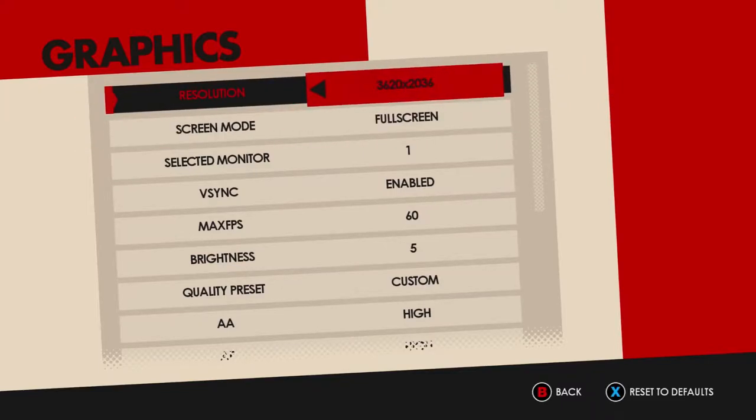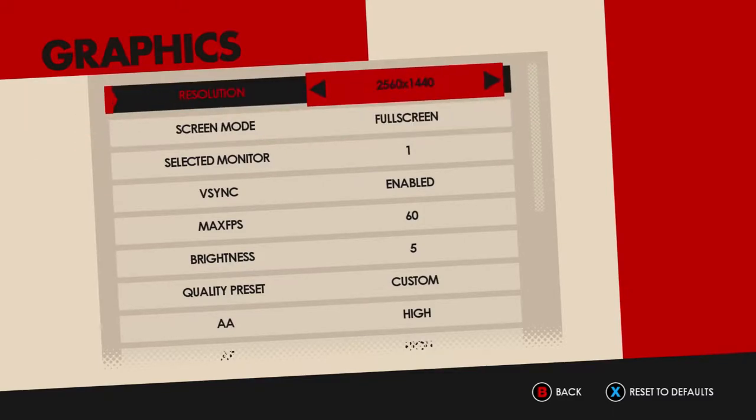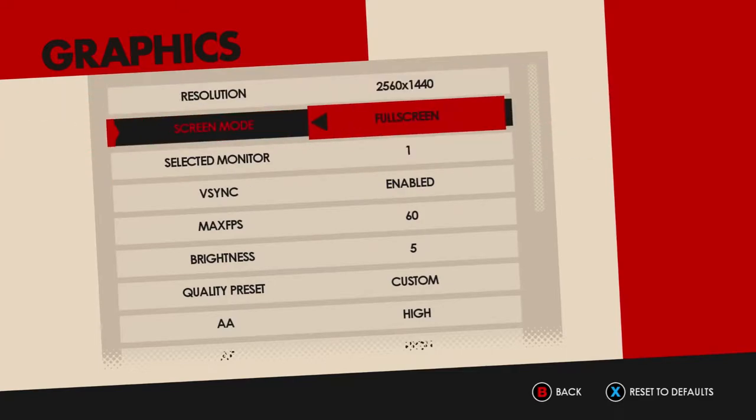This is where we'll run into some problems with graphics. You get resolution — it defaults to your max. I have DSR enabled, which means it selected my DSR resolution. I'm running at 1340 and it seems to support it fine. It seems to support more resolutions than it used to — I don't know if that was part of a patch. It has fullscreen, windowed, and borderless. There is a problem with borderless I'll talk about in a second, and you get to select your monitor, which is super nice.